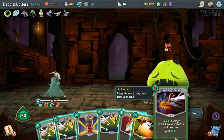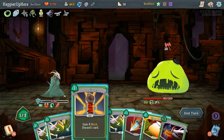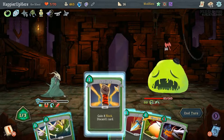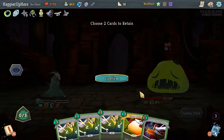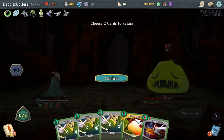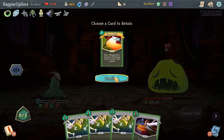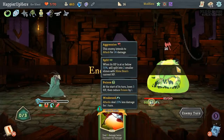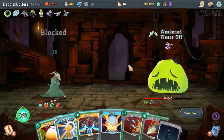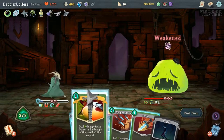I didn't discard anything so Sneaky Strike wouldn't have been useful. Glass Knife would actually transform him but I don't want that yet — let's just do Survivor. I should have reviewed what's coming next turn. If I keep the Glass Knife I can try to transform him next turn. Let's keep Glass Knife and that's it — I don't want too many cards because I'm going to draw a Regret.